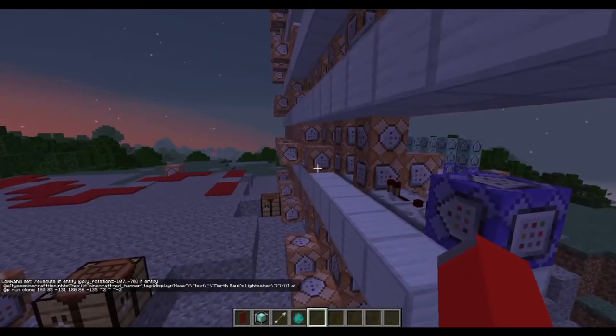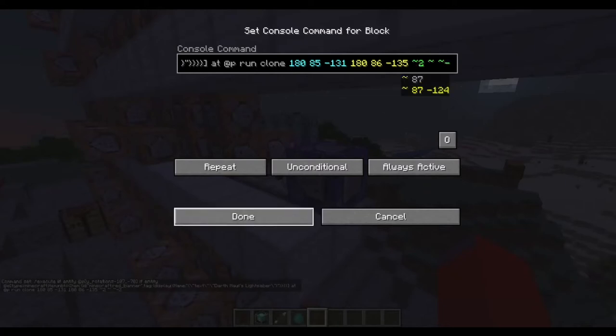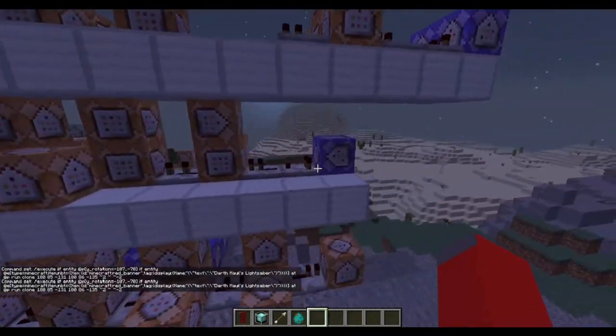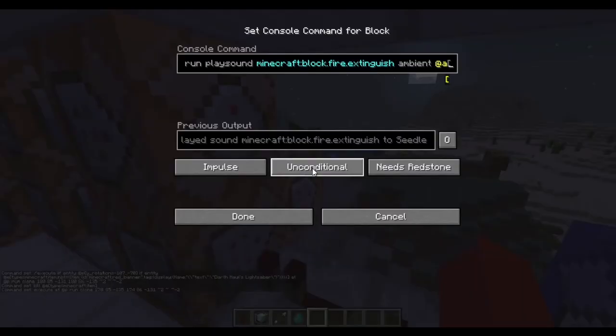So if it's a red banner and it has the name Darth Maul's Lightsaber and meets that criteria exactly, it'll move on to the next command, which is executed at the nearest player. Pretty much what this is going to do is run a clone command. When I said I was using those as templates, I meant I'm using those as templates to clone from. It's going to clone one of those and clone it at your position — either on the positive X, negative X, positive Z, or negative Z. So it's going to take one of these and clone it next to you. After that, it's going to destroy the item and run another clone command, and then play a sound.